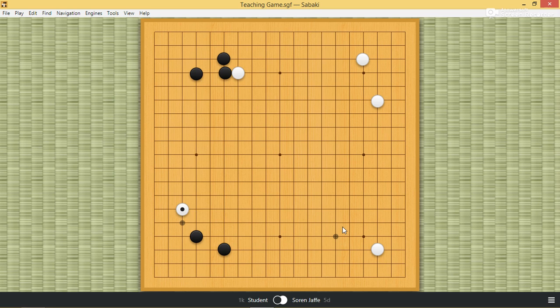So black approaches. Now white does answer this, but white could have ignored. White answers, and then black kicks, and then pincers here. So back, you know, pre-AI, there were these four spaces black could consider playing. But now, rarely — the only pincer I see is right here. I don't know if it's just trendy or just because the AI plays it, but you rarely see these tighter pincers.